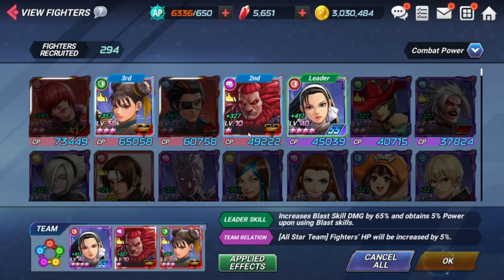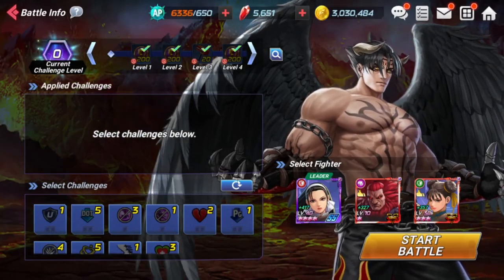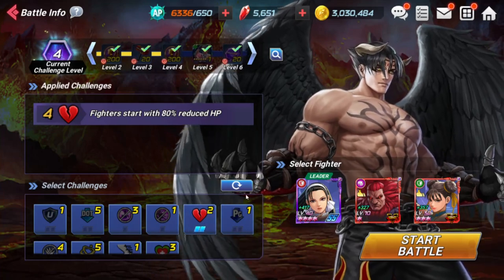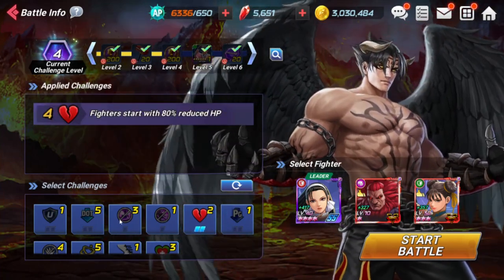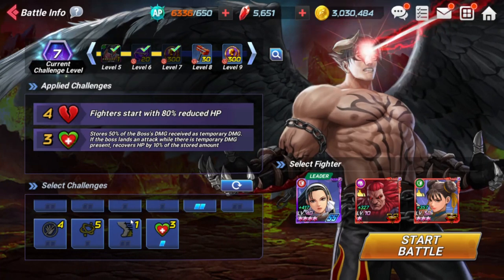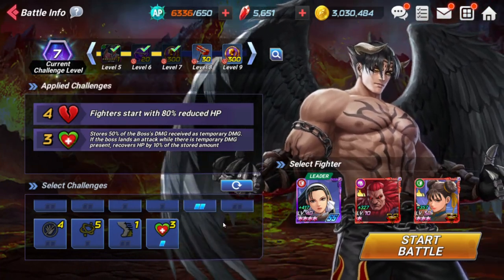For my challenge, to get up to level 7, I used Fire to Start with 40% — well, I think I might have done 80% health. And then I did the modifier where the boss gets Regen. That gets you up to level 6.